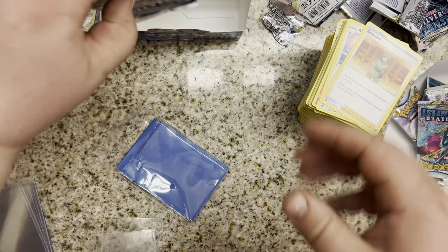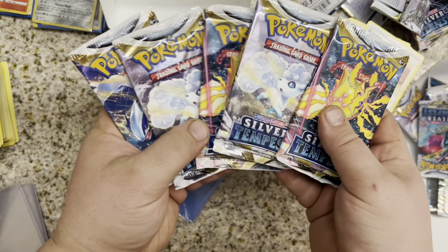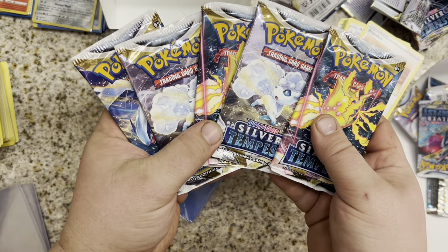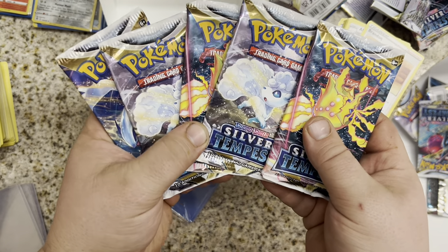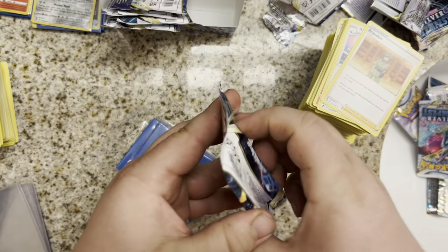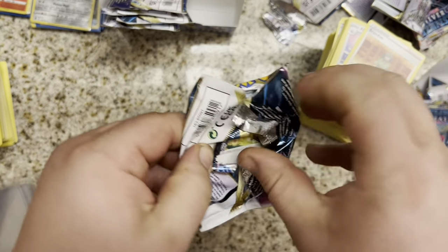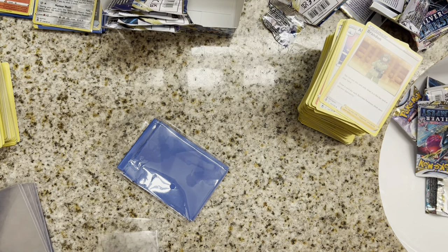We have 5 packs left — 1 Lugia, 2 Alolan Vulpixes, and 2 Regileckis. Come on — where's that Secret Rare? I would have liked to have pulled it by now.